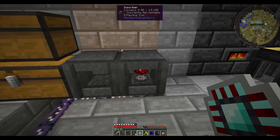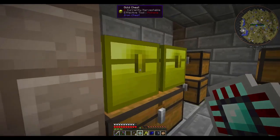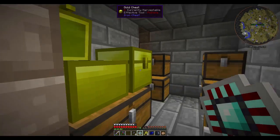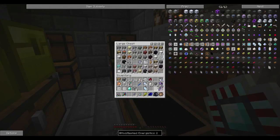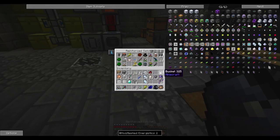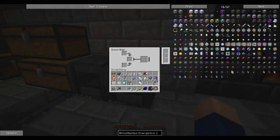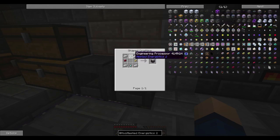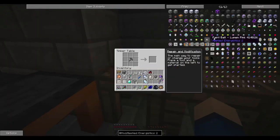Oh guys, look - we had slime balls right there in that chest the whole time! Stick that over there. Let me throw my buckets in here and clear out some space in the inventory. You can see why I need a dump chest - I really need this AE system. We have the drive, we have the cables, we have iron - we should be able to make this. This is going fast guys.